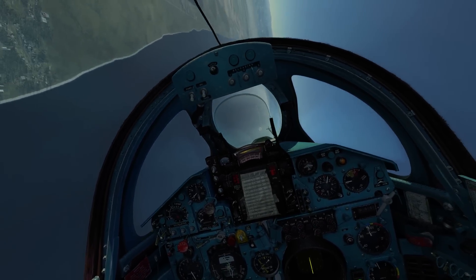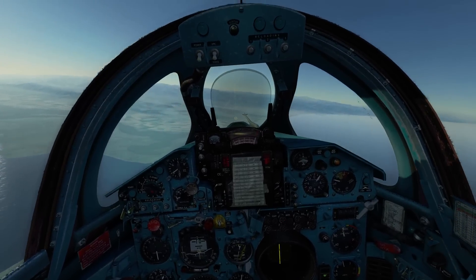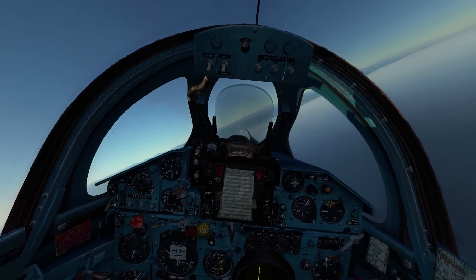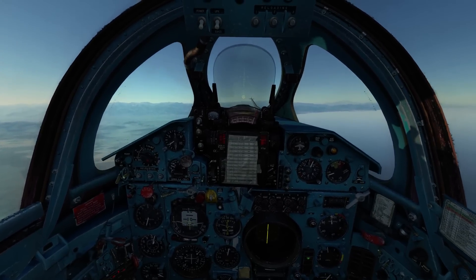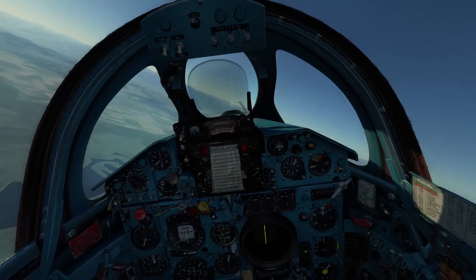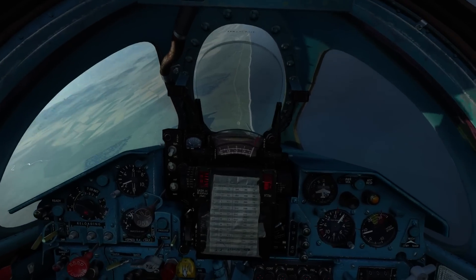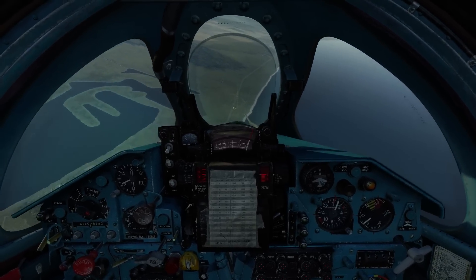We've gained a little bit of height there, which is good, and we'll just bring ourselves round. Something you have to be very careful about during these types of attack is that we want to maintain the aircraft in positive G as much as possible — the fuel system in the MiG-21 does not like negative Gs and we will very quickly get a flameout during a run-in. I'm going to throttle back to about 75%, roll over to maintain positive G, and line ourselves up. We just want to get the pipper on the target, and once we get our launch light, we fire and pull away immediately.